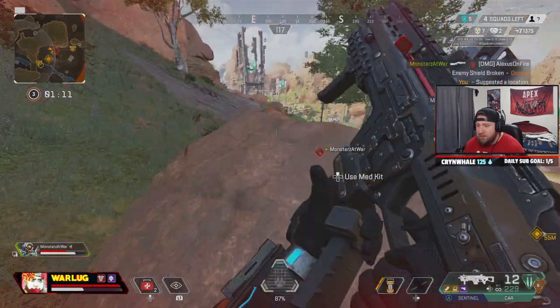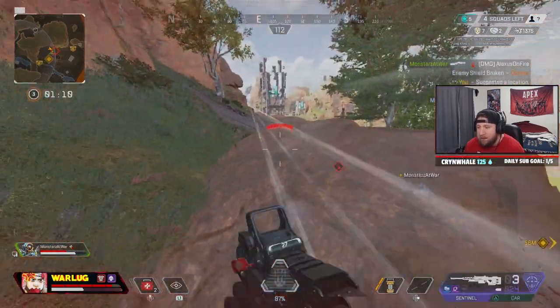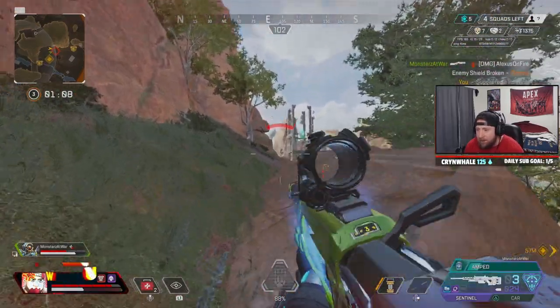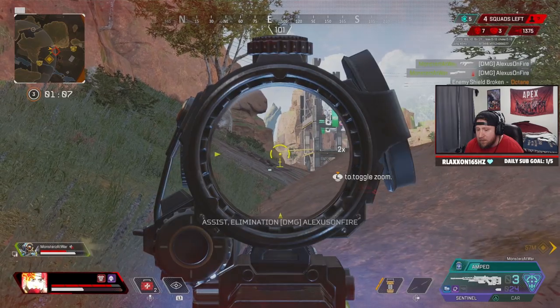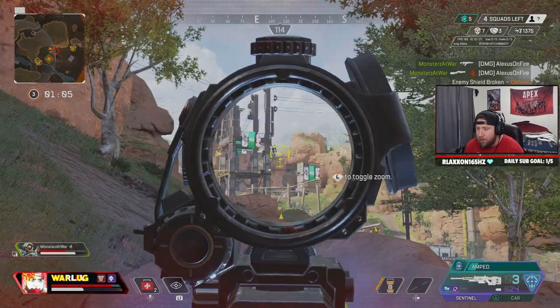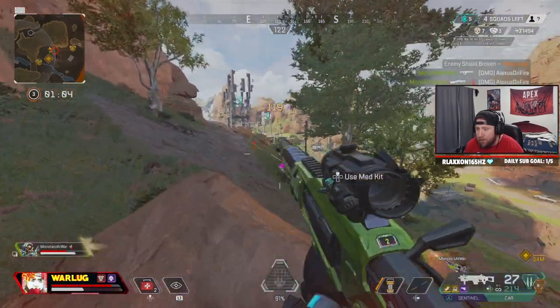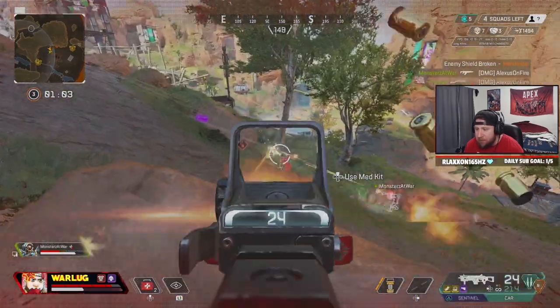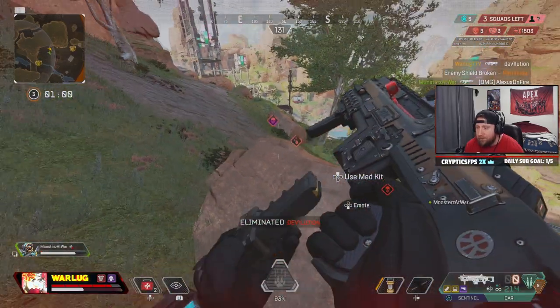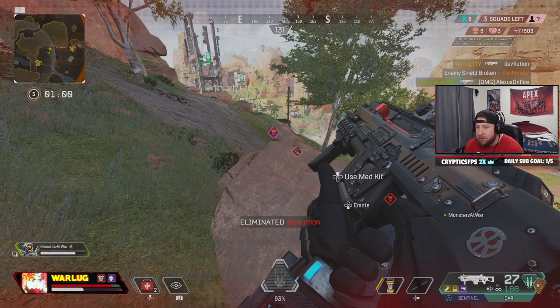My teammate calls out an enemy pushing him. I miss my Sentinel shot, then we team-shoot to get the knock on the first team. As I start to reload, I get shot by his teammate from up the hill. We're on the low ground, so we're at a small disadvantage, but I have a nice head glitch here. My teammate finishes his target and I notice a Pathfinder trying to grapple on him, so I line up a crucial headshot with the Sentinel. I miss all my CAR shots but we get the knock, cleaning up the first team.